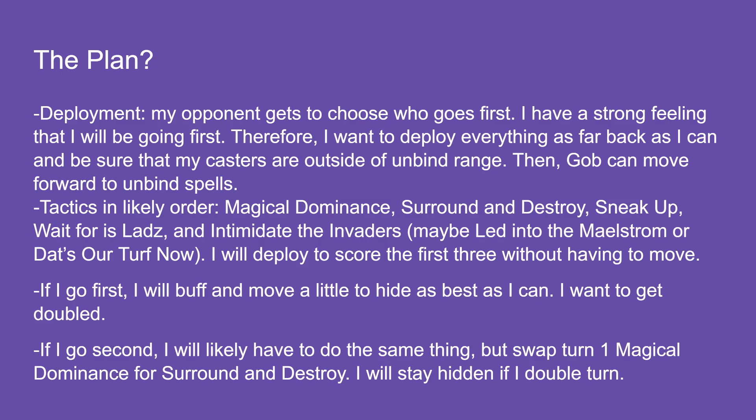Next is Surround and Destroy — since I'm kiting, I'll probably deploy in both corners, forcing the Fusiliers to choose which way to go. Then Sneak Up — very easy to accomplish while hiding behind rocks. I'm looking for Wait For It Lads on turn four and/or five. Intimidate the Invaders is also easy — the battlefield territories are only a quarter of the map, so I just have to get out of that quarter. I could also do Lead Into the Maelstrom or That's Our Turf later in the game.